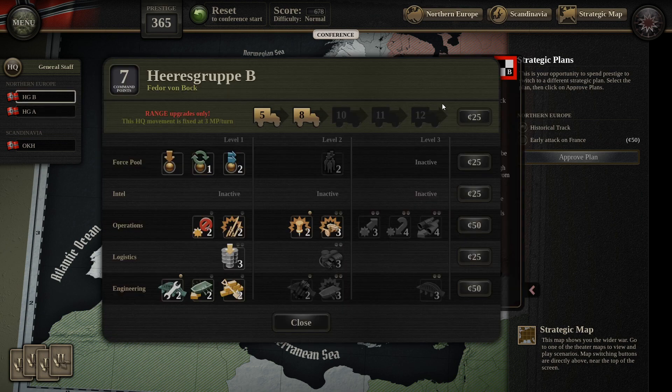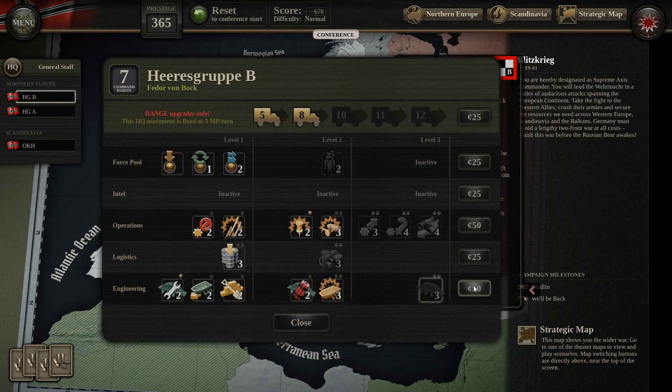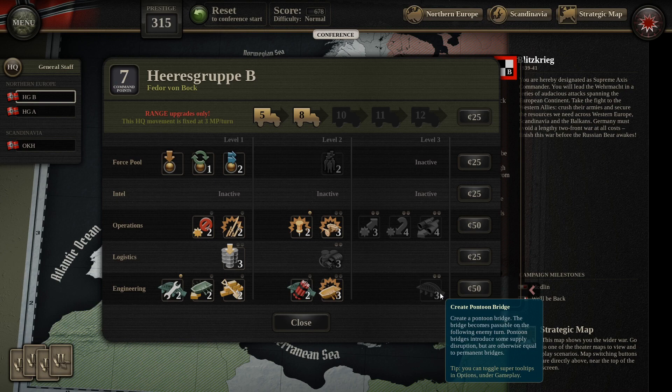I gave you guys the choice to go with either the historic track or the alternate history track. You guys picked the history track, which is actually quite good for me because I need to pay 50 prestige to go into the alternative history.